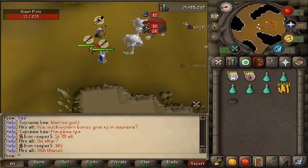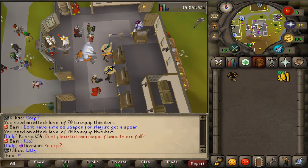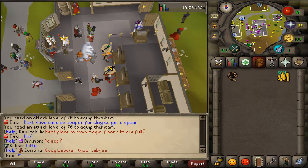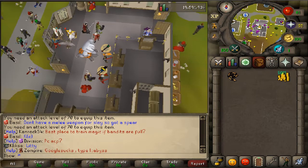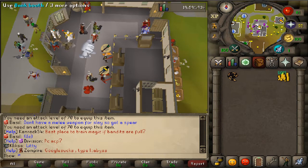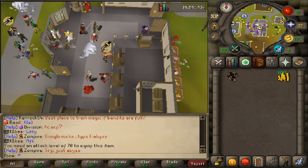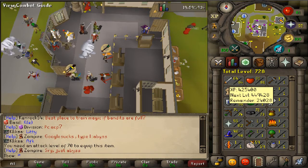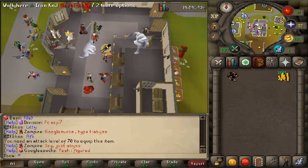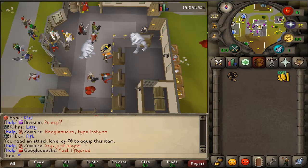I just spent 50 mil on a lever whip to get some gear for doing curse keys at the curse caves. I'll be training now because we need 70 attack to equip it, so it won't be long before I'm ready. We'll be farming curse keys for a while — that's the next step.